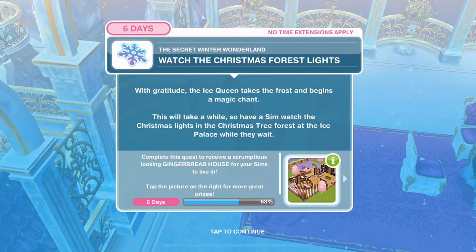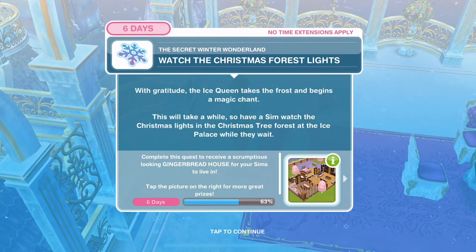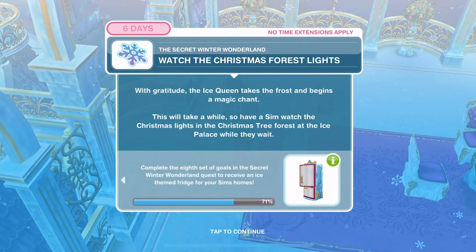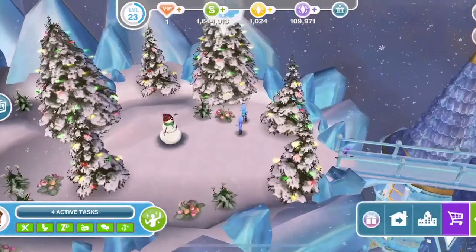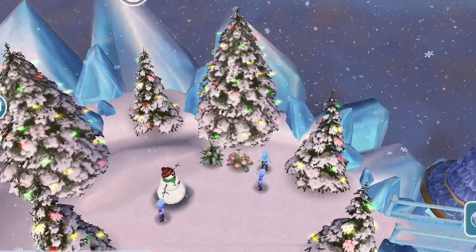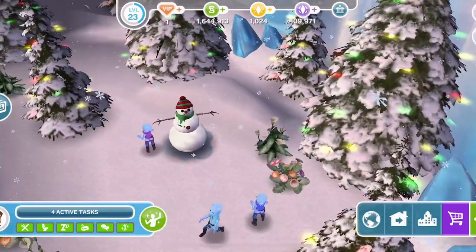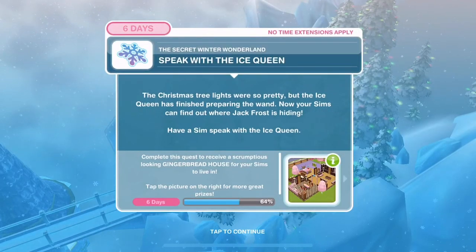Now watch the Christmas forest lights. With gratitude, the ice queen takes the frost and begins a magic chant - this will take a while. Have a Sim watch the Christmas lights in the Christmas tree forest at the ice palace whilst they wait - 6 hours and 16 minutes. Task complete.